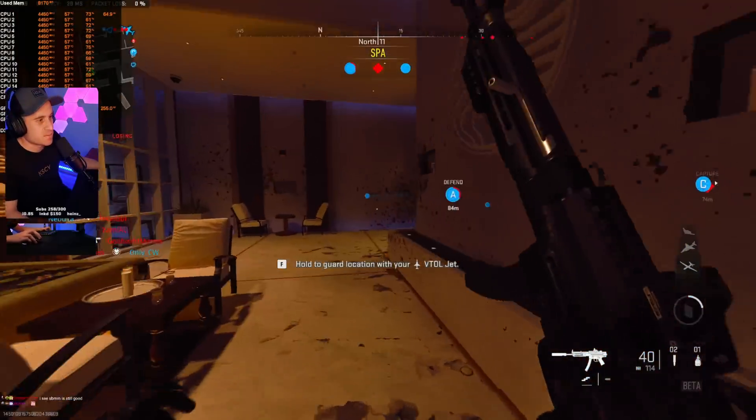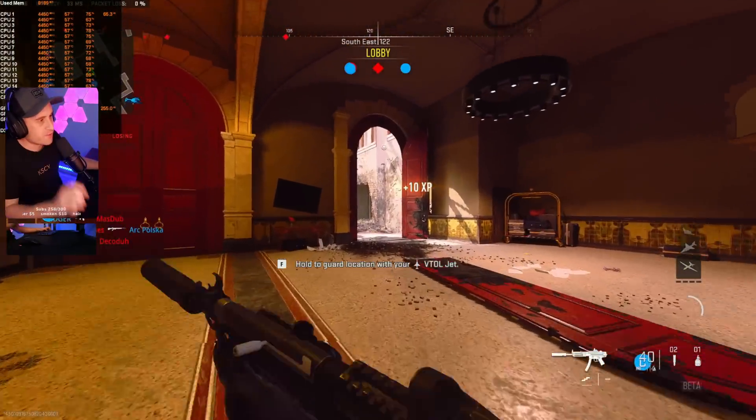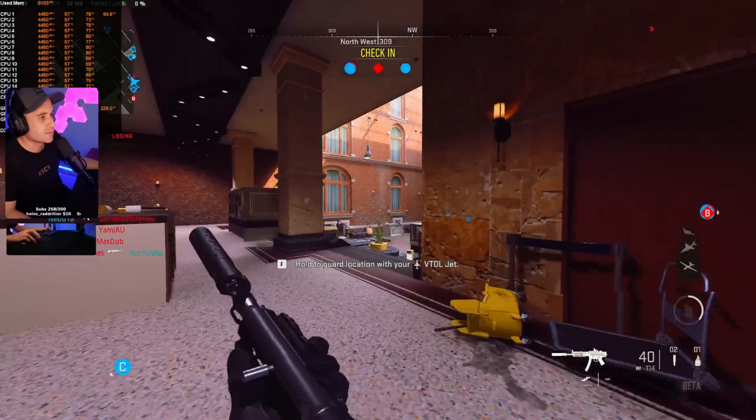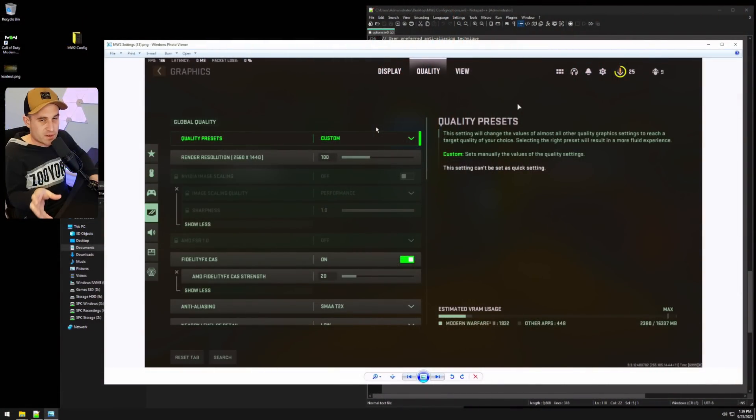For weaker graphics cards, try AMD Super Resolution or DLSS if your card supports it. You can also try bumping down the render resolution — the game will look blurry, so I recommend enabling Fidelity CAS and cranking that up. In my AMD settings I have it at 20, but you guys will want it at 100 to make the game a lot clearer. If you have a slightly weaker card, try lowering render resolution first.